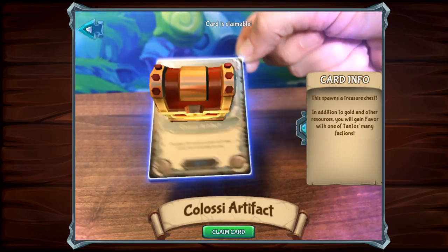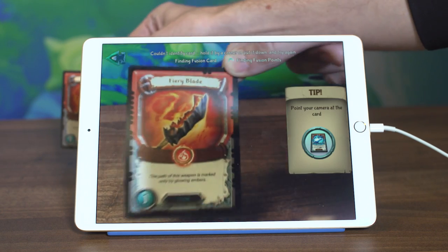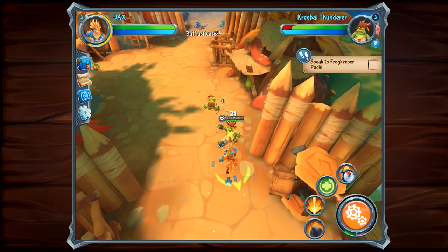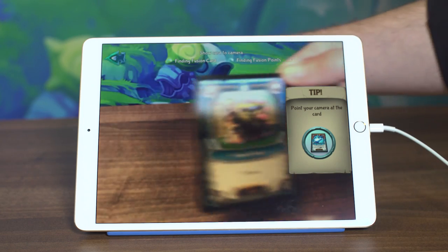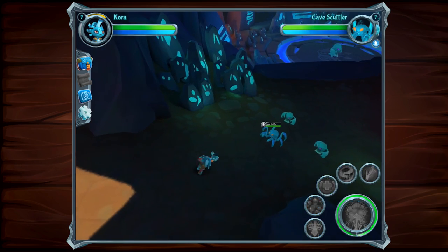Loot — some cards drop in-game loot, such as gold and new gear. Buffs — these offer a huge variety of bonuses, ranging from damage increases to increased chances on rare loot drops. Bonus Areas — these allow you to access hidden locations, such as mini dungeons and resources.